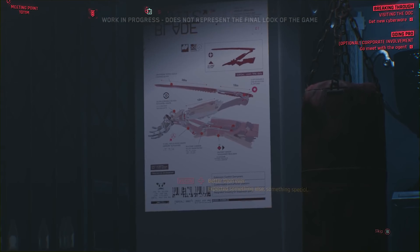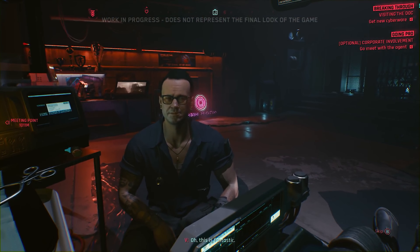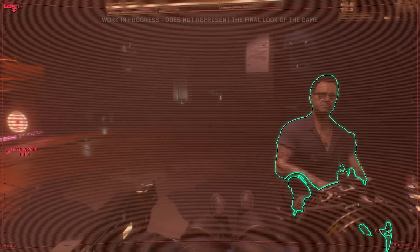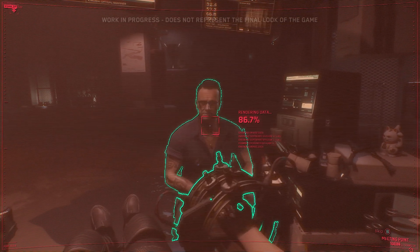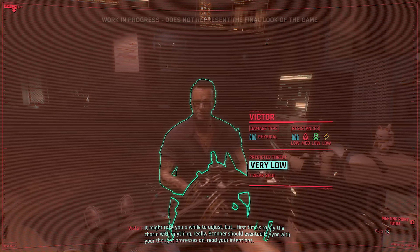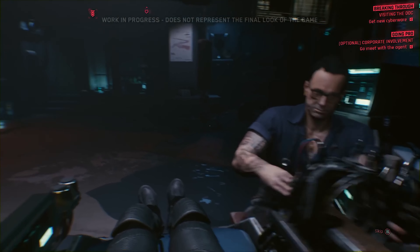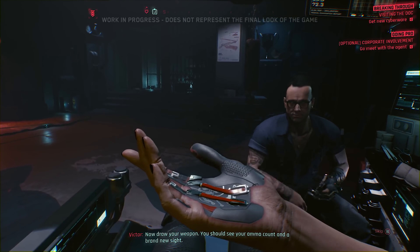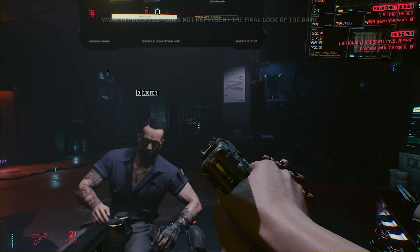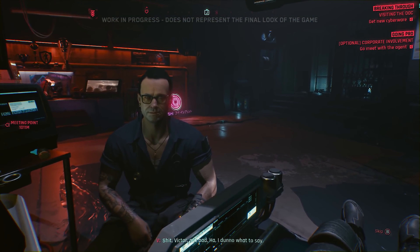With the scanner, we can zoom in on things and take a closer look. We can analyze objects and get details on enemy weak points or gang affiliation. The scanner should eventually sync with your thought processes and read your intentions. The subdermal weapon grip links to our scanner and shows us weapon information like ammo count and fire modes. It also increases the base damage on all connected weapons.